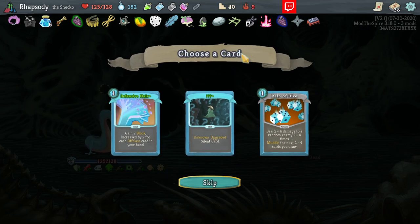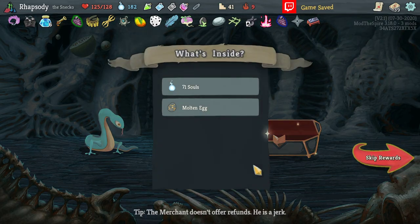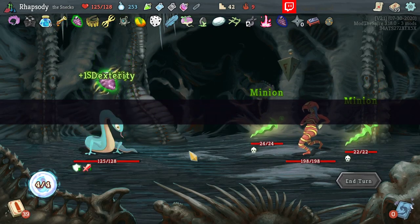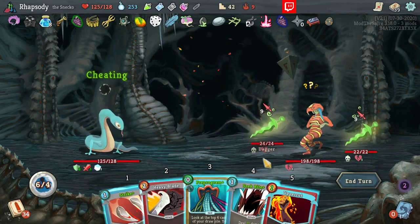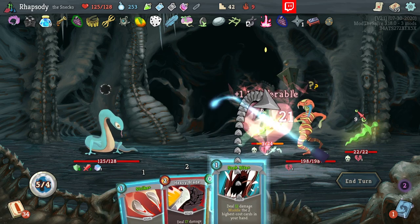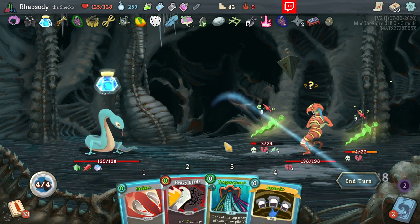Defensive Flare for each off-class card in your hand — I'll take it, but I don't know how powerful it's really going to end up being for us. I'll take the Molten Egg too. Retroactively feeling incredibly justified for a couple of the choices I made over the course of this run.